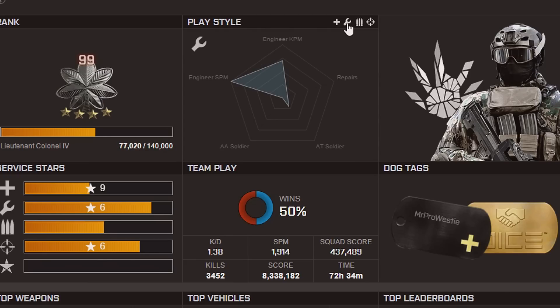Moving on to Engineer, which I'll admit is not a class I play all that much — we have kills per minute again but specific to the Engineer, with Repairs, AT Soldier, AA Soldier and score per minute as our five metrics for skill. As you can see from the much smaller polygon here, I'm not much use as an Engineer. I don't really use it that much. Score per minute is pretty high though, so likely when I'm playing on a map that requires me to run as Engineer, if there's lots of vehicles going around like Goldmud Railway for example, it's probably because I'm using a PDW or Carbine to take out infantry.